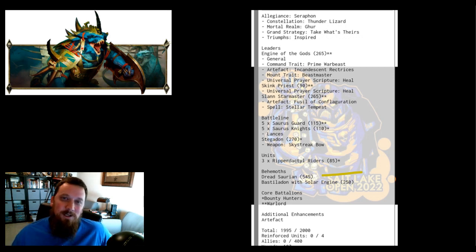If you're in range you're going to use the Savage; if you need to run and charge you're going to use Swift. I've used both of them just about every game I've put it on the Engine of the Gods or the Skink Chief — just so good. Any option on how you want to use it depending on the scenario is so much fun. Skink Priest with Heal, a Slann Starmaster with Fusil and the spell Stellar Tempest.